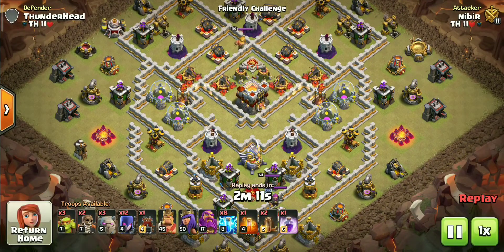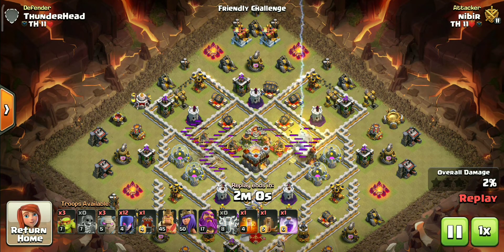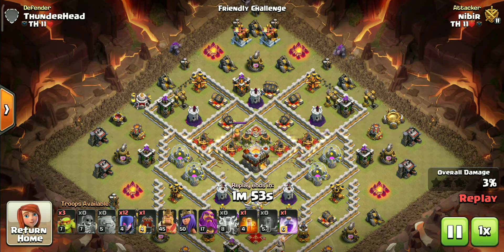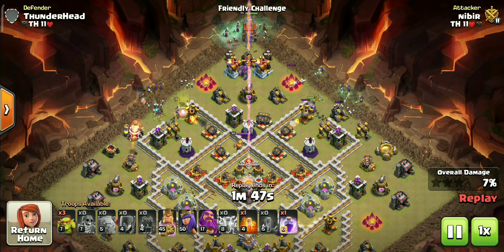The last base is Judo's TH11 trophy pushing base, but many people use it as a war base, so I will show you how to three-star it. We will three-star this base with zap witches — it is by far the easiest TH11 attack strategy. After zapping out the infernos, two wall breakers will give access to those compartments and create a clean and solid funnel for heroes and other troops.